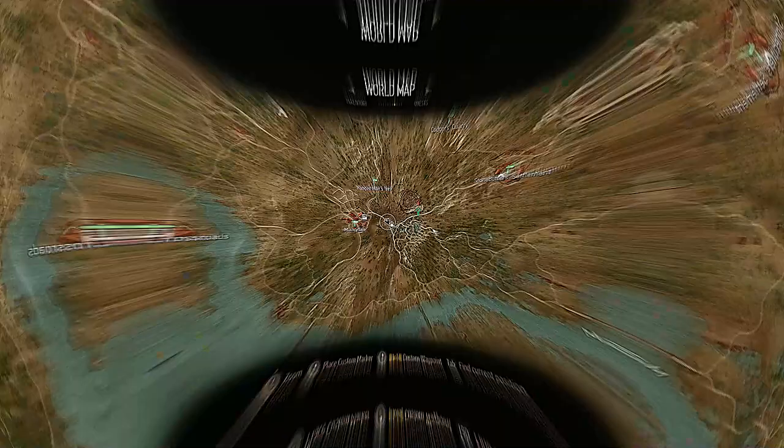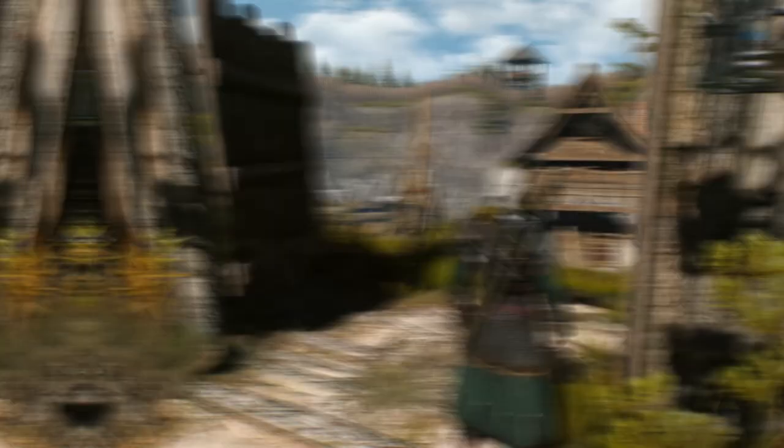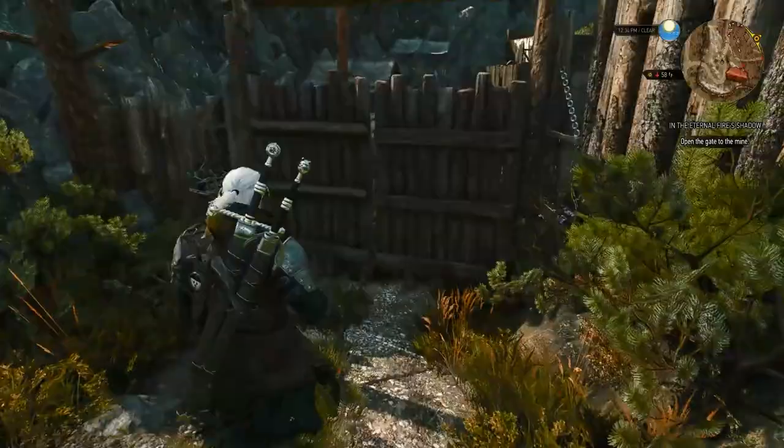With that out of the way, get yourself to this location shown on the map. This location is called The Devil's Pit — it's between Melburydale and Stonecaller Settlement. When you get here, you will see a priest of eternal fire screaming for help. Once you talk to him, he will say that he needs you to do something for him. When you decide to help him, the game will give you a quest named In the Eternal Fire's Shadow. Track this quest and make your way into the pit where you will have to defeat some thugs.